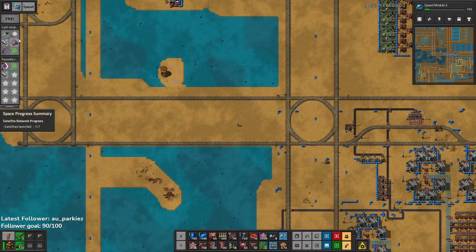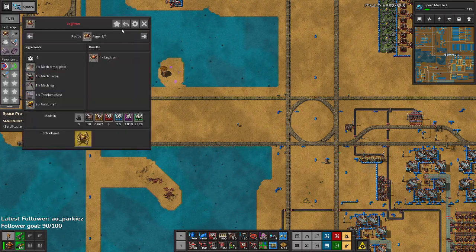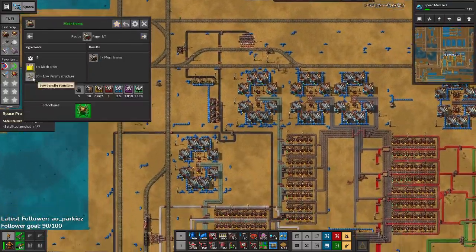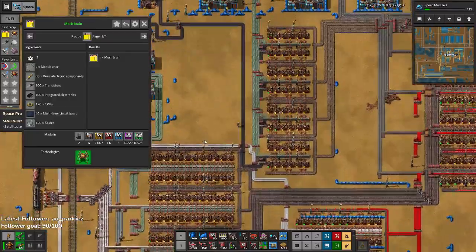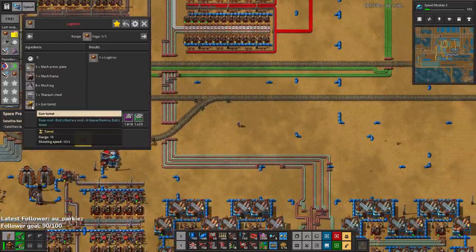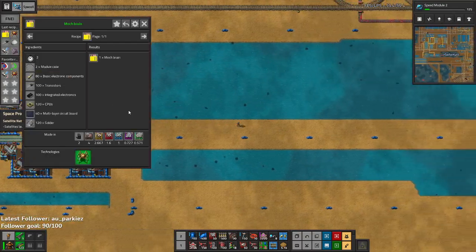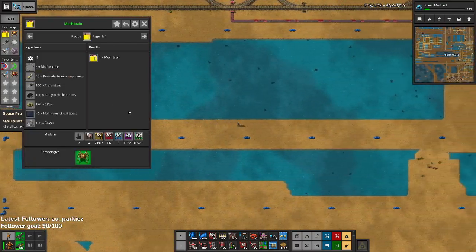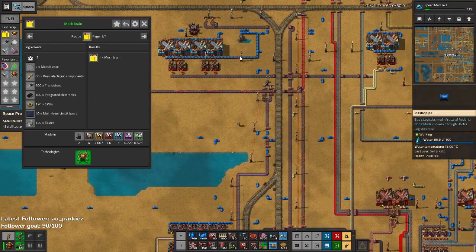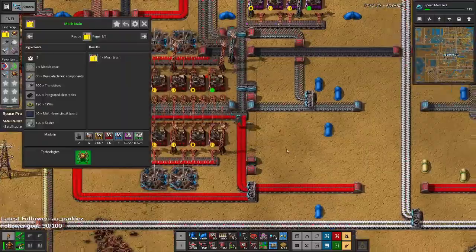We're going to build one of the Logitron bots because they seem cool, and we're basically going to hand-feed a lot of this stuff. We can build most of this. Let's start with the Mechframe because that's probably going to be the most pain — we need a bunch of stuff for that. Everything else after that is pretty easy. We're going to need the Mechbrain, and a lot of stuff but we can just steal those from my black circuit production.